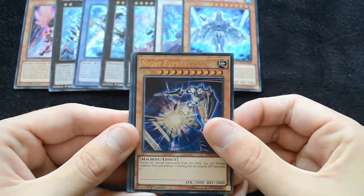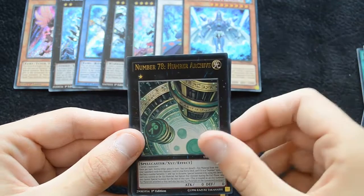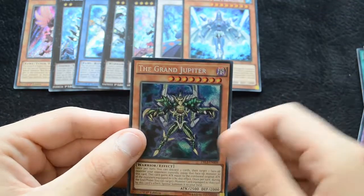We have the Knight Express Knight, Special Schedule, Scrum Force, Number 78 Number Archive, and the Grand Jupiter.